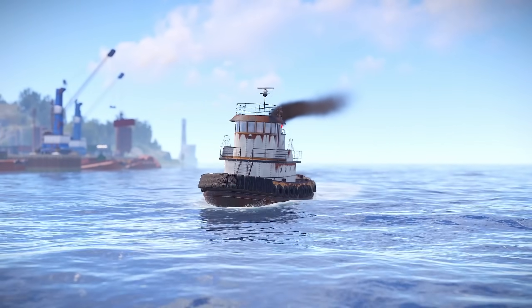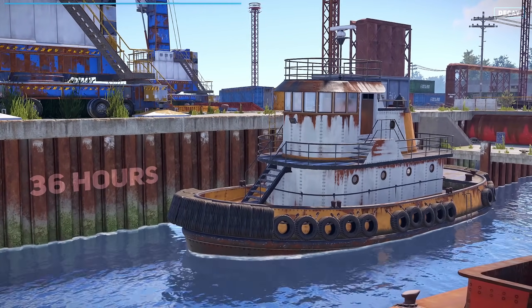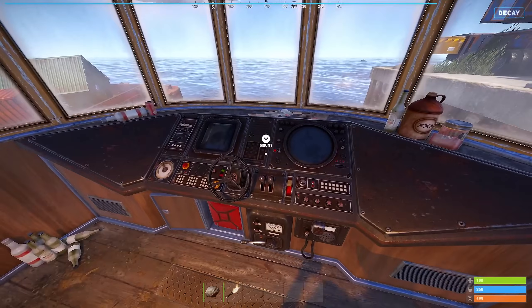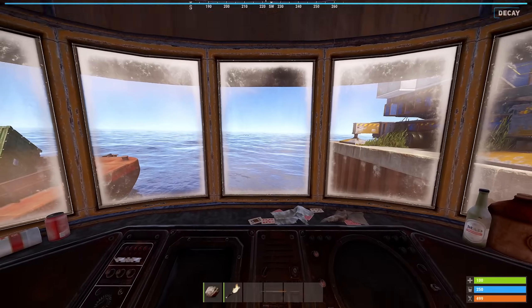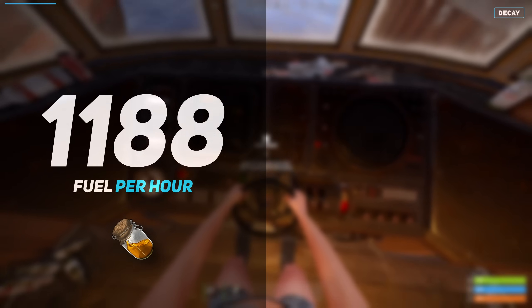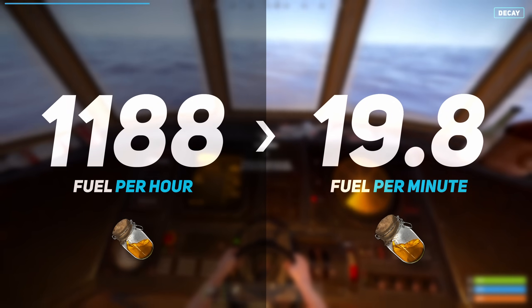Tugboats have a limited lifespan and will decay completely after 36 hours of spawning. However, every time a player interacts with the vessel, the decaying process is delayed by 24 hours.